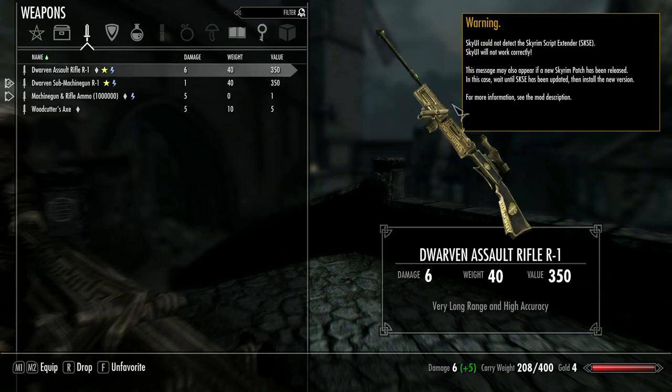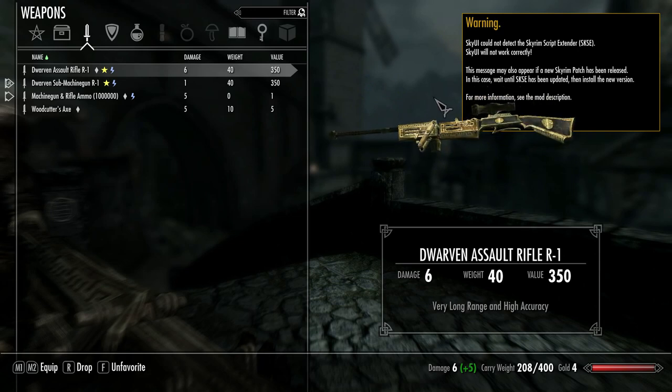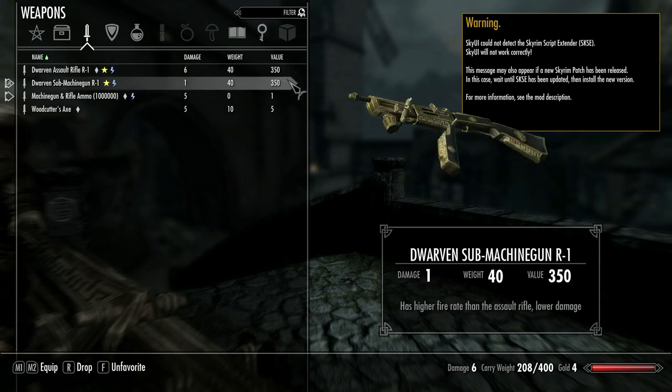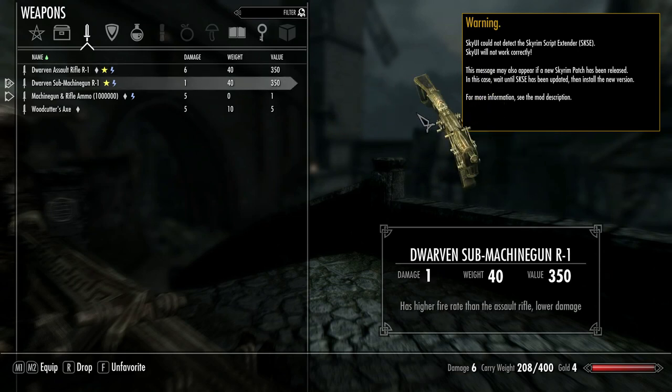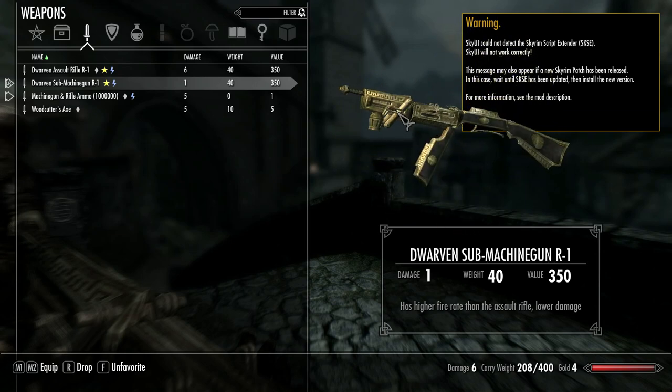The modder is going to be releasing a grey version because a few people requested it. A silencer or silent version is also going to be released, which is great for stealthy characters. This is in the early stages — it was released on Nexus Mods about an hour or two ago. It's very, very fresh.